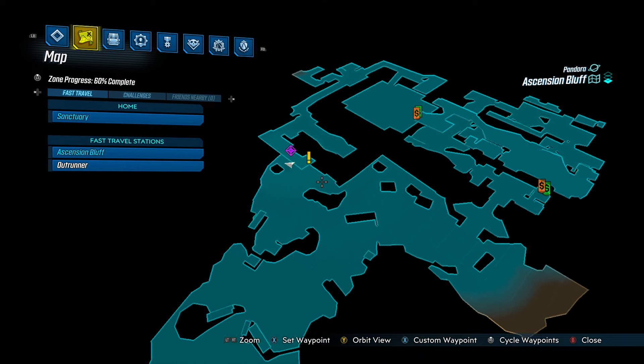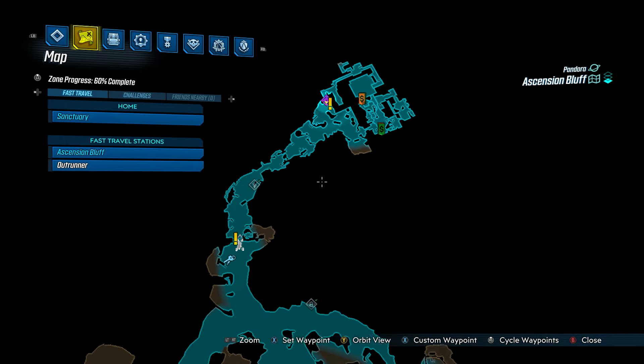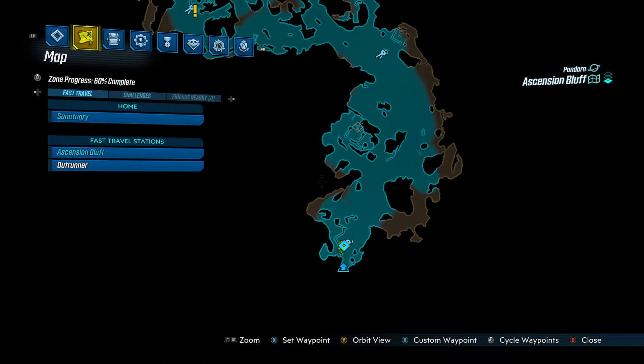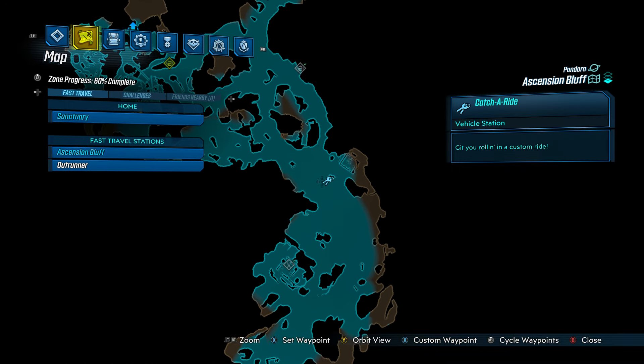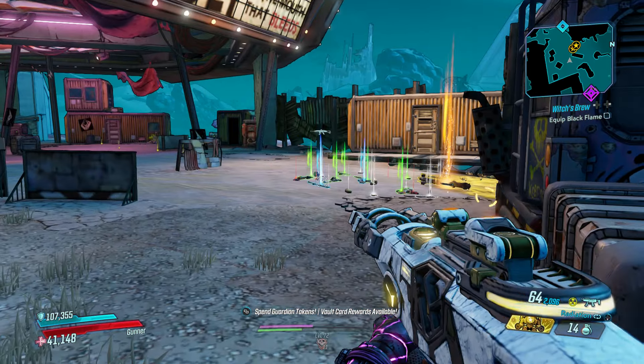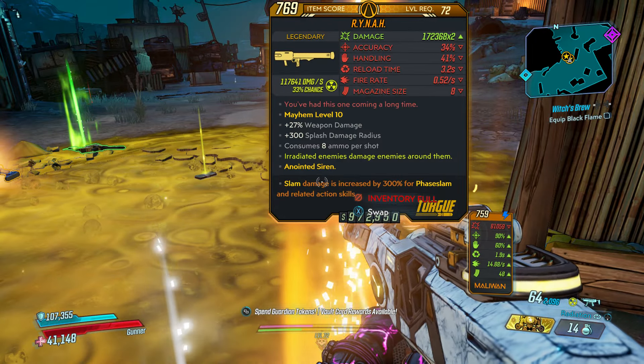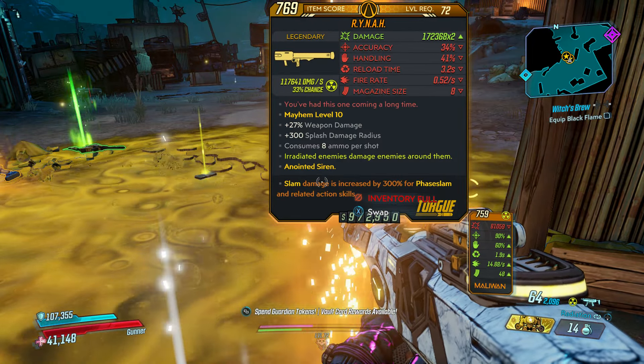You're going to come around over here and it's going to be right over here. You can take a vehicle all the way over here, then you have to hoof it the rest of the way. It's kind of over here when you first go in to the Holy Rapture. Fighting enemies here, I did get some legendaries — I managed to get a Rhina rocket launcher, not too bad, and a Compression Storm. A couple of decent legendaries fighting those guys.